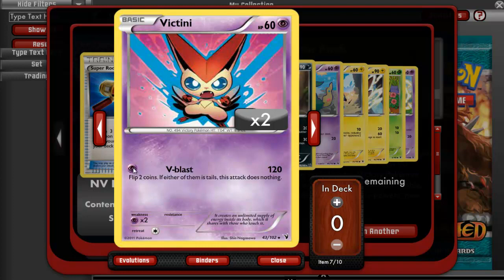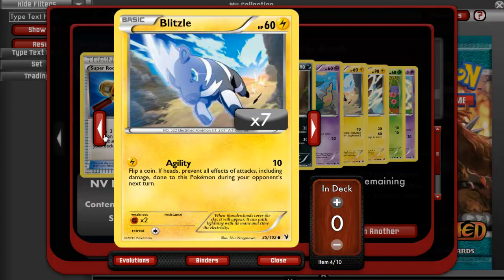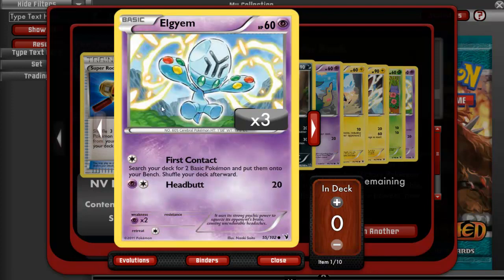V-Blast requires one Psychic Energy and does 120. Flip two coins — if either of them is Tails, this attack does nothing. But there's another Victini which you can reflip, so it increases your odds, but it's still pretty hard. A Bisharp Hollow, a Trubbish, a Blitzle, a Stunfisk, a Petilil, and an Axew.